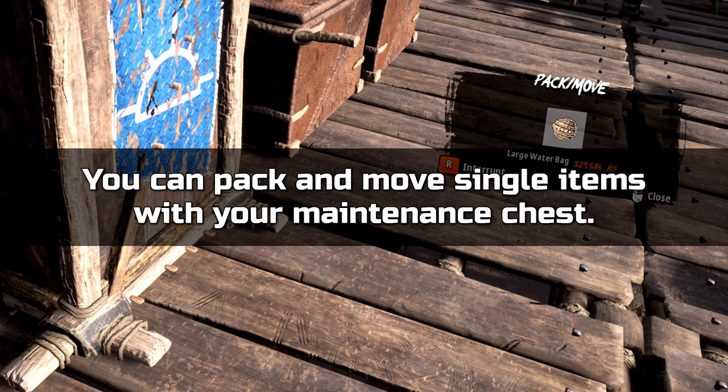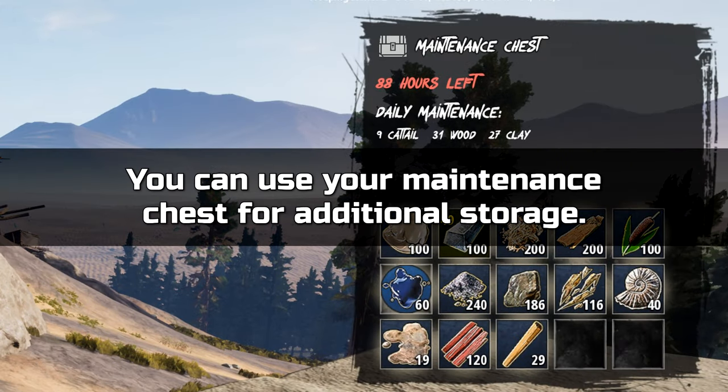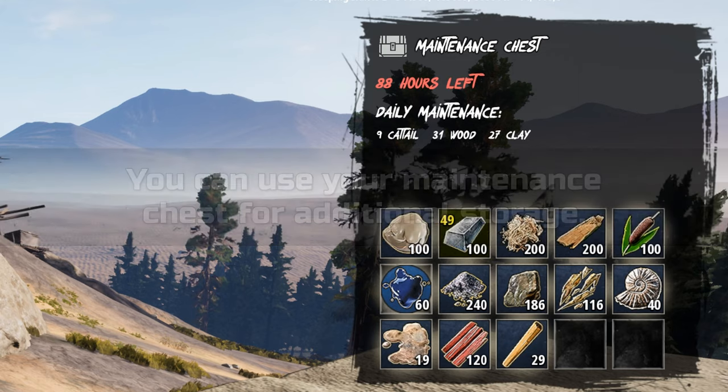You can use your maintenance chest like the pack base functionality from walkers, meaning you can select items in your base and pack and move them. Finally, you can also use your maintenance chest to store a good amount of resources beyond what's required for the maintenance itself.